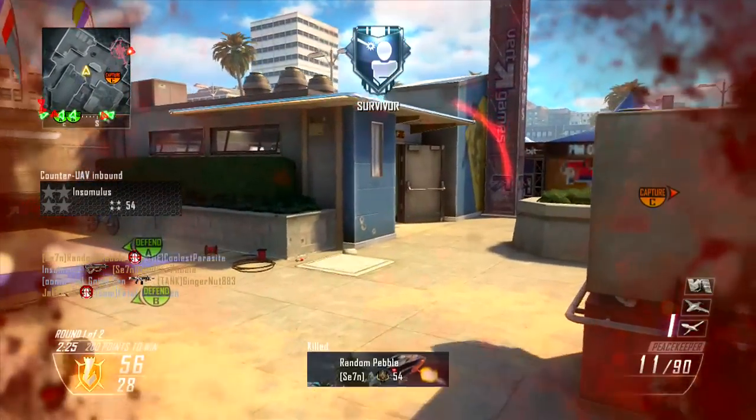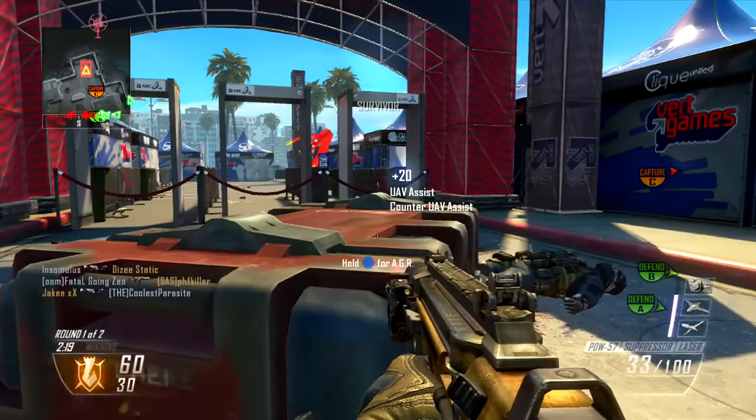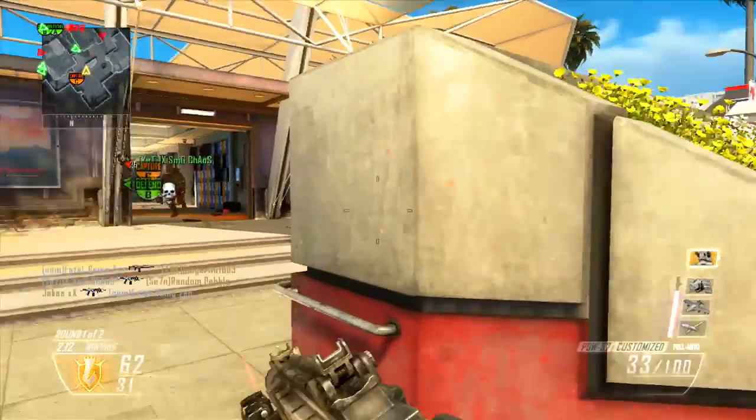Grind is a brand spanking new map included in the Revolution DLC pack, which includes four new multiplayer maps, one new zombies map, one new zombie game mode, and one new SMG — the Peacekeeper SMG to be most precise. I'm not actually using it in this gameplay.